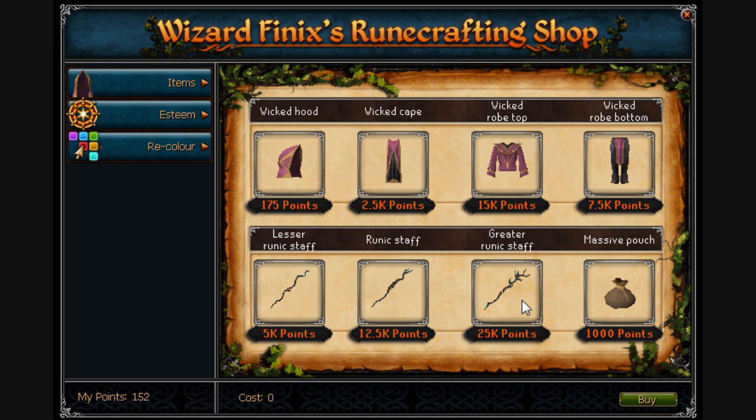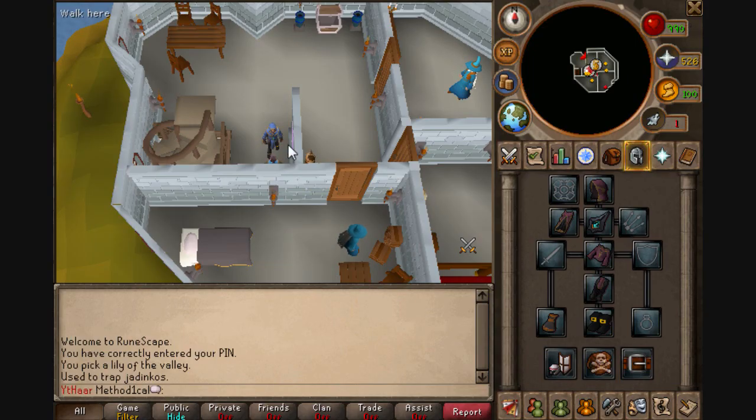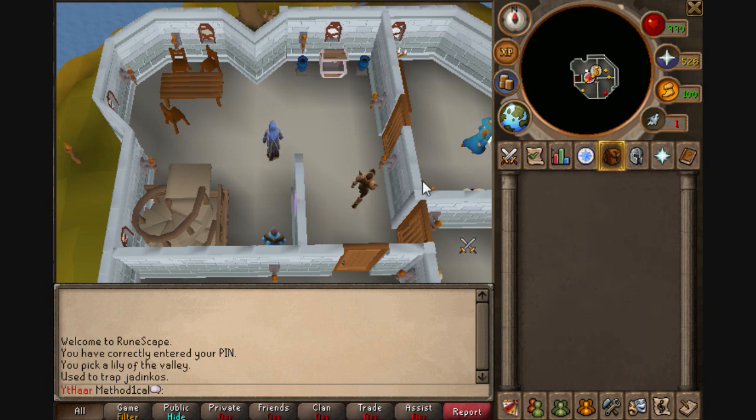The next thing I'm going for is actually the Greater Runic Staff - I'll be picking that up. This is the recolor interface. I liked that the best, but there are a few other ones like lighter blues, some greens which I don't really like, oranges, yellows, and some purples and pinks. And obviously the generic Wicked color from the inventory. I kind of wish they'd recolor on the inventory as well, but I can kind of understand why they don't.